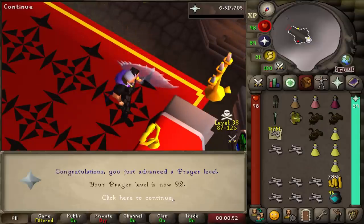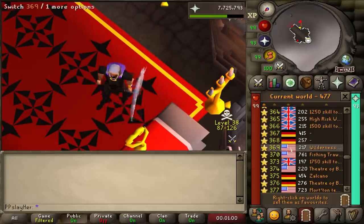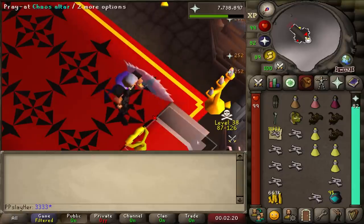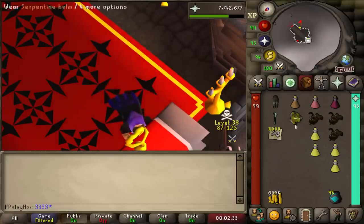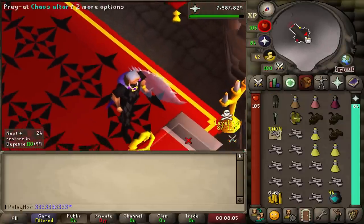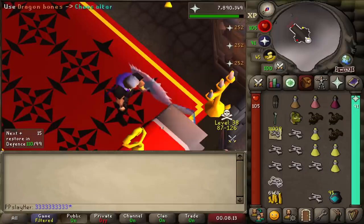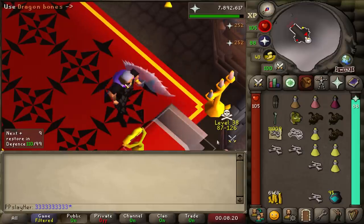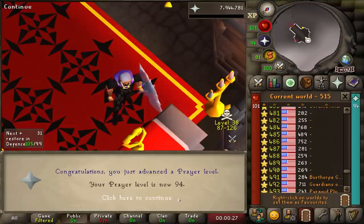92 prayer - halfway there. And 93 prayer. Reaction time's gonna be a bit slow considering it is early in the morning, so hopefully that's not the death of me. As far as inventory management is concerned with this method, this is about the least amount of food you would bring if you're risking this much. Getting all these prayer levels makes me think we need a new prayer, man. It's kind of depressing that the extent of your boosts when it comes to prayer stop at 76. There should at least be a couple of prayers in the 80 levels. Maybe I'm just biased because currently I am training prayer to 99. 94 prayer - five more levels to go.